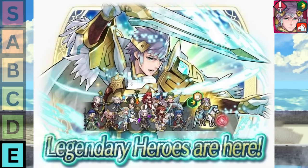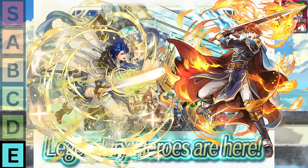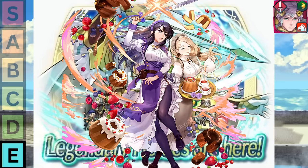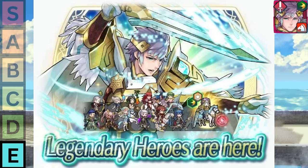Being a melee cav is a very questionable archetype to be in Arena when the maps are filled with trenches that stop cavalry movement. He is also a sword cav in a season where there are two other sword cavs you can run instead, not to mention every other sword cav they've made since 2018. Calling Hrid irrelevant would be putting it nicely. He cannot kill anything, he will die to everything, and other than inflicting Guard, Hrid is dead weight in almost every single way.